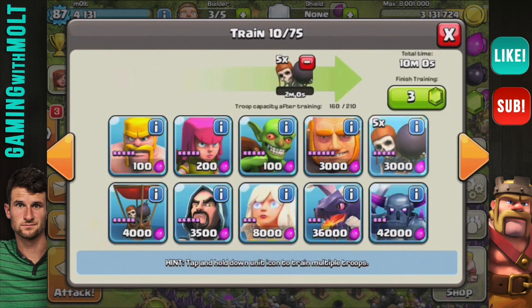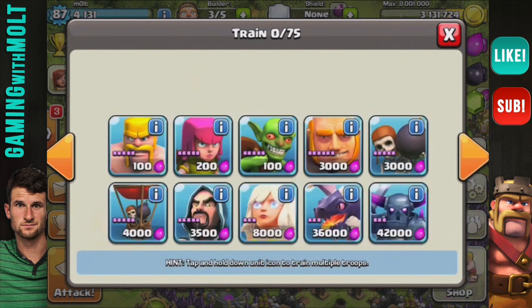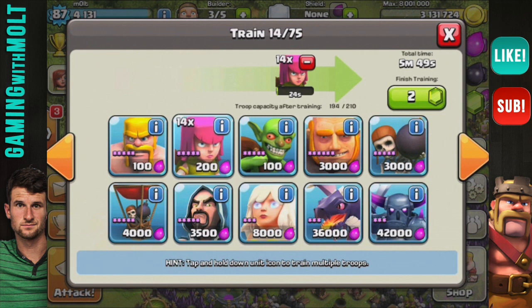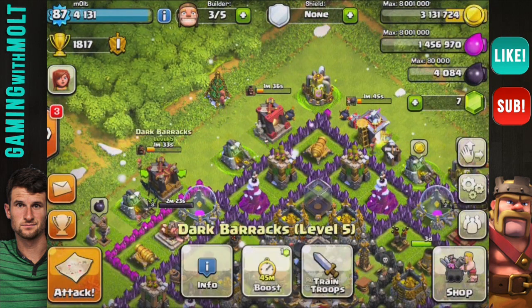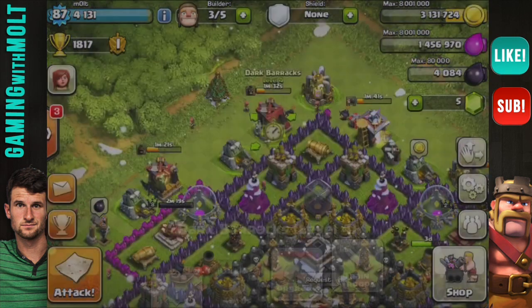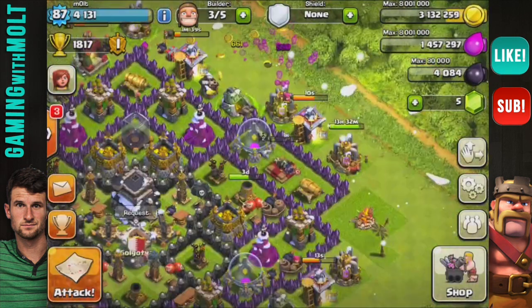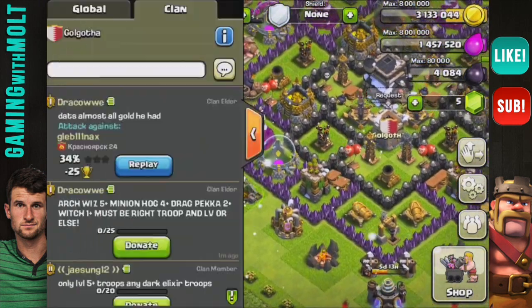One, two, three, four, five — let's bring in about twenty goblins, and then let's do the rest archers split up between these two. I know that's random splitting up. Let me go ahead and boost these as well — I'm just boosting my dark barracks, not the other ones. I'm going to run out of dark elixir soon. That raid should have gone a lot better, I'm sorry guys — that sucked.